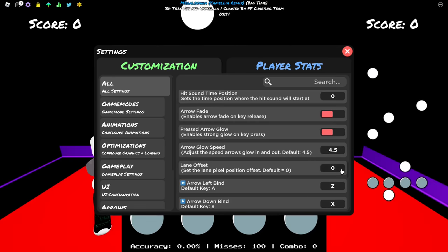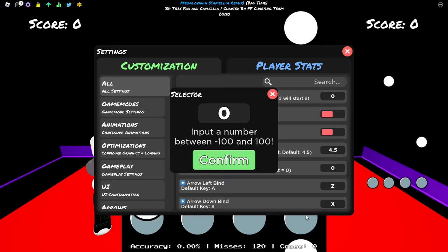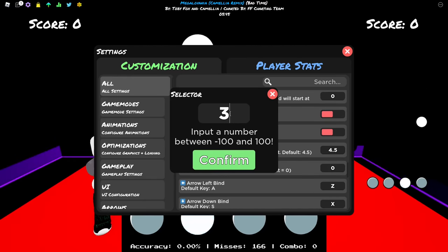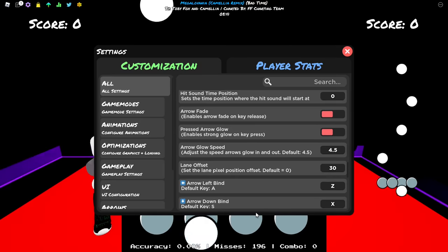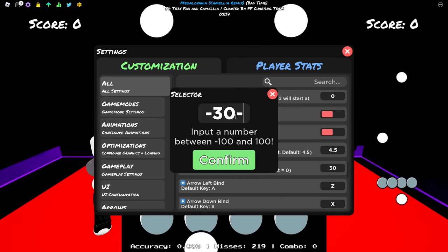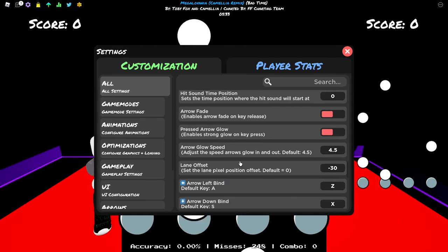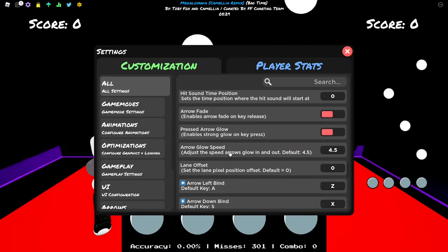Lane offset - I have it at zero because the way it is on zero is perfect for me. But you can increase it, like to 30, which will make the receptor closer, or maybe minus 30 to push it out. It's personal preference - try some options and see which one works better for you.